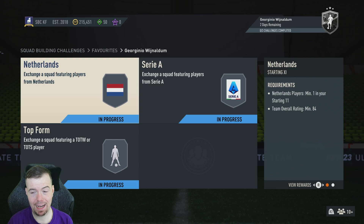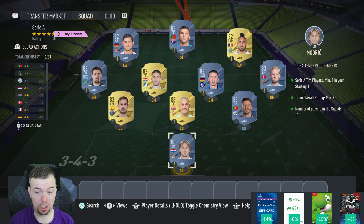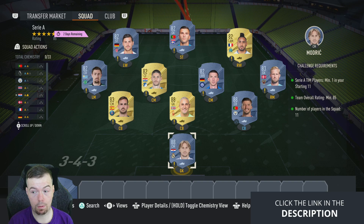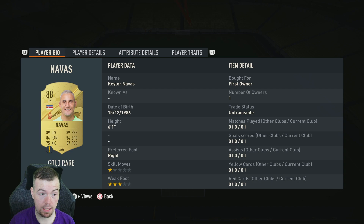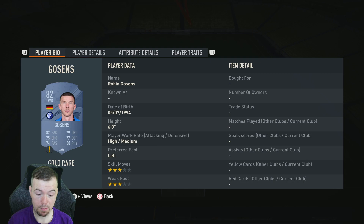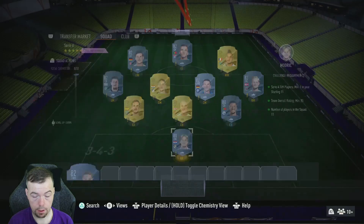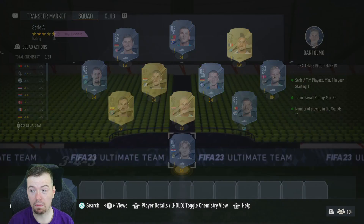For the Serie A SBC you need one Serie A player — I've used Gosens, but Albero is another option. It's an 85-rated team: three 88s, two 83s, and the rest 82s. Modric, Diaz, and Navas are the three cheapest 88-rated cards at 15.5k each. Fabian and Schmeichel are cheap 83s at 1.7k — being French league players. Gosens as your Italian league player is 900 coins. Krmencik, Coates, Payet, Lopez, and Volland are ones you'll see a lot untradeable. Total is 55.3k — so anywhere between 52.5k and 57.5k. You get a premium electrum 20k pack.